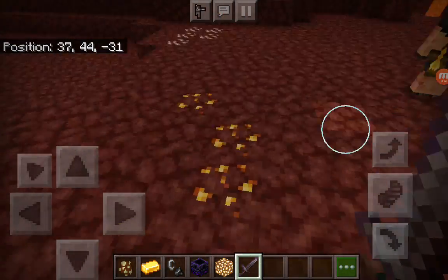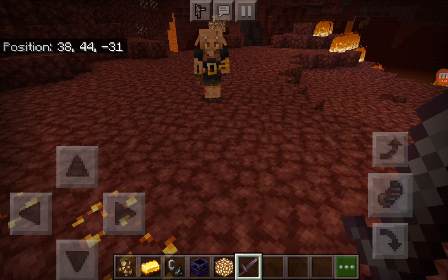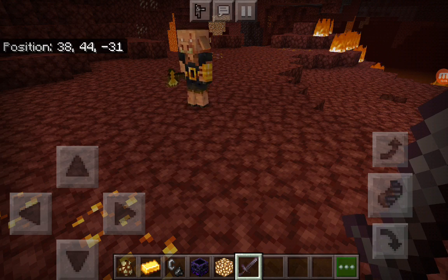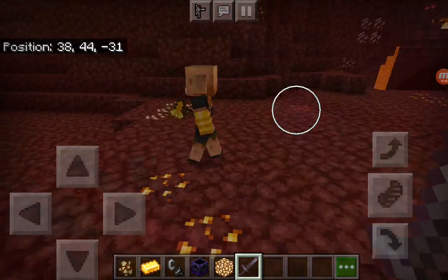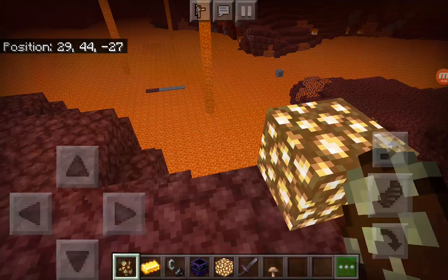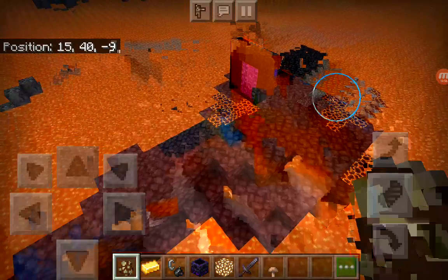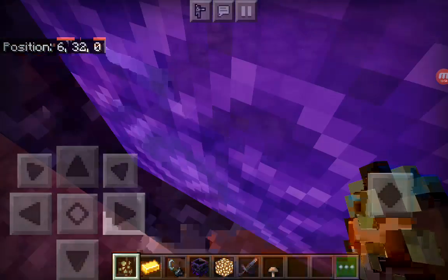It will attack you whether you mine gold, wear gold armor, or put gold down in front of it — nothing distracts it. Let me quickly go into the Overworld and show you another behavior.